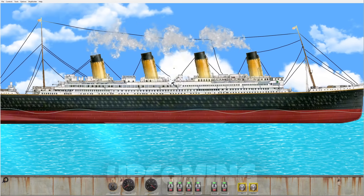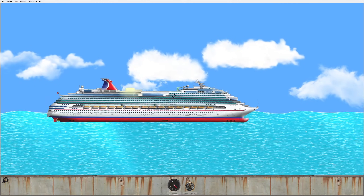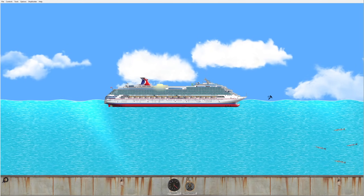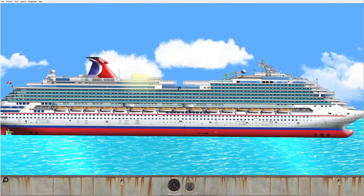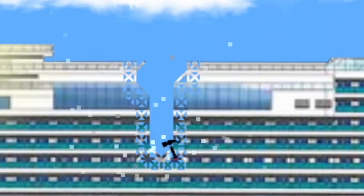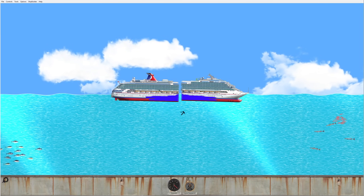We're back with Floating Sandbox, but today we're gonna be cutting ships in half and seeing which one best survives the destruction. The first up on the victim list is a carnival cruise ship. Comment down below if you've ever been on a carnival cruise. We have the smash tool and we're gonna do a split down the middle just like this — and it has completely been separated.